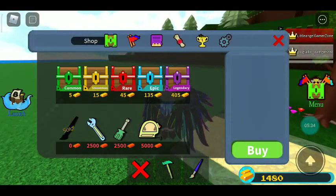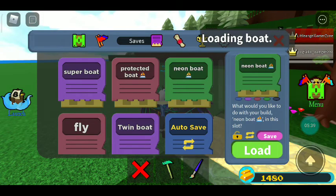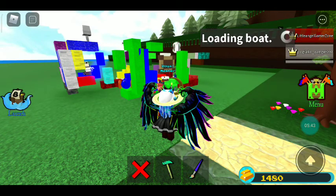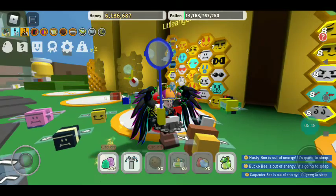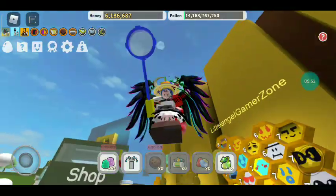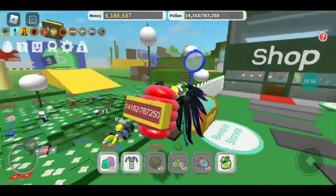Let's see what kind of boats we have in our saves. Let's spawn our neon boat and decorate it. Actually, I'm back playing Bee Swarm Simulator — I didn't want to build the boat right now. I guess I really have to do this.